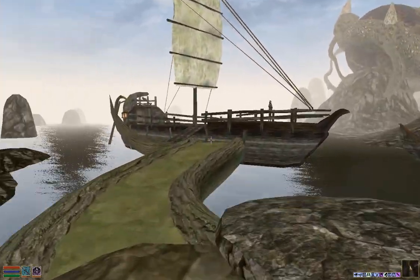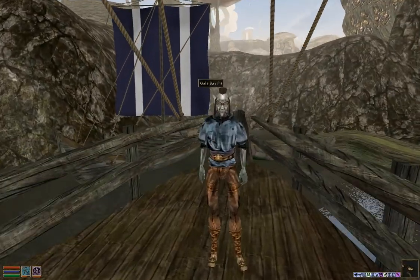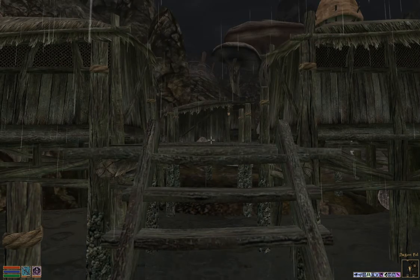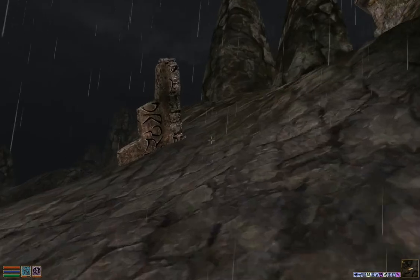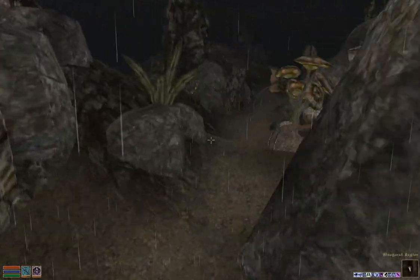Over here is the boat that will take us to Dagonfell. There are a few other ways to get there, but this is my preferred way. From Dagonfell we need to go a little bit south to Senim Ancestral Tomb. We actually don't need to use any fast travel to get there — we can just run on down.